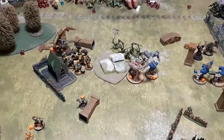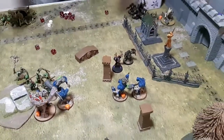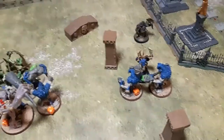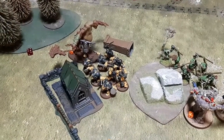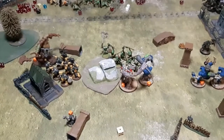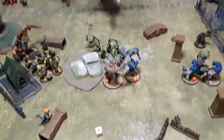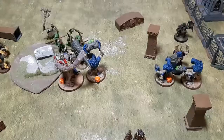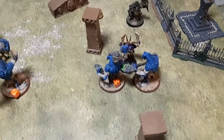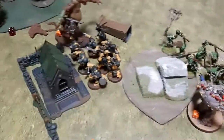Charges come in — the Orruks get one extra Waaagh point for completing a successful charge. Monstrous actions: the Gargant attempts D3 mortals but fails again — he's been useless this game. Combat phase: the Trogboss pops his aura, bringing him down to one CP. Big choice of activation order. The Warchanter has six attacks at threes and threes, with plus one damage making him D3 plus one. Need to save All-Out Attack for something.